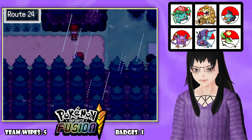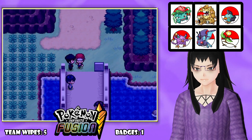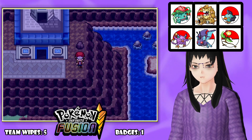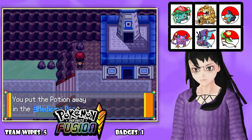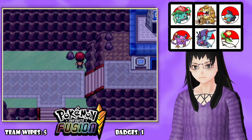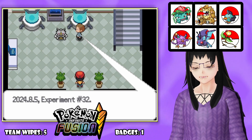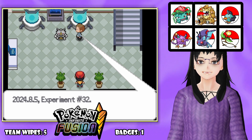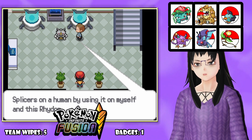Let's keep going. Elixir - this is why you always check rocks. Potion again. While you always check the rocks. Potion and Elixir found. Then we find a journal entry: '2024, August 5th. Experiment 32. I will now test the effects of using DNA splicers on a human by using that on myself. This is Rhydon. Experiment subject in 3, 2, 1.'